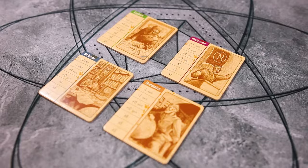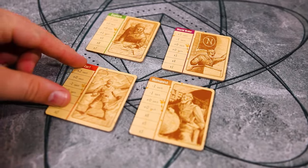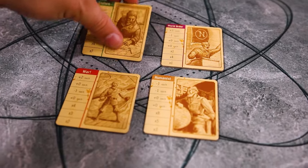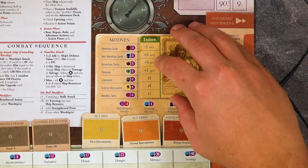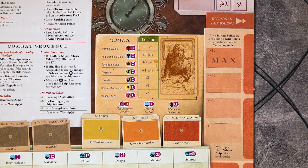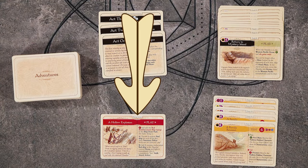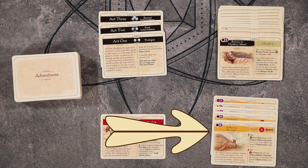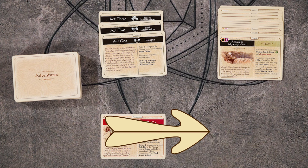Place the board in the center of the table. You will then choose a motive for Captain Nemo. There are eight different motives that will all score differently and some have some special rules as well. For this game, we're going to choose the explore motive. Place the motive here on the board. Now we will set up the adventure deck. First take out the three act cards, all of the finale cards, the rising action card, and all five Nadim Dakar cards. The Nadim Dakar cards you will place back in the box — we're not going to be playing with them.